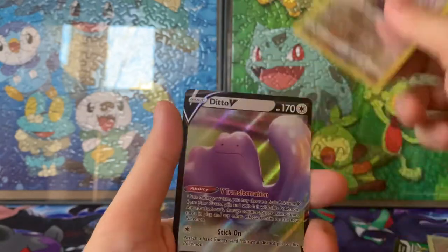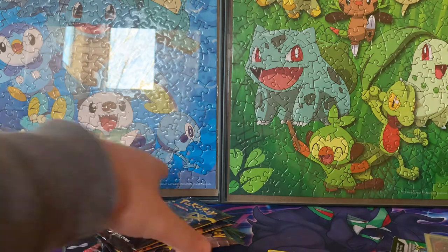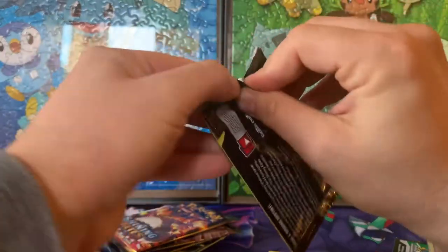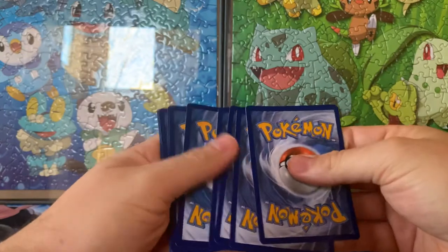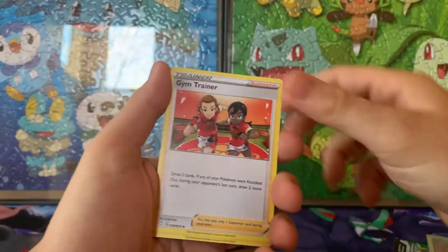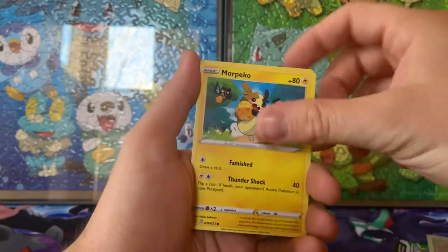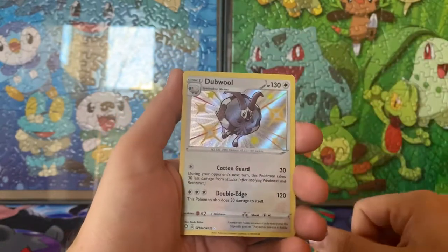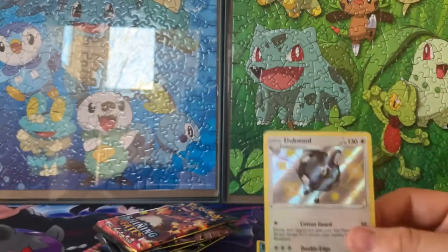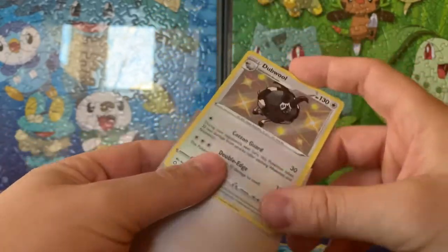Hey, we got a Ditto — that's cool! You can hear my kiddo actively watching and assisting with the break. Pack five: Gym Trainer, Luxio, Dartrix, Rillaboom, Eevee, Morpeko — look at him with the little Pecha Berries — Snubbull, Buizel, Nickit. Oh, double Nickit! I've had enough Ditto to ever deal with double again after all those Champions Path boxes, but that's still a cool card. We like baby shinies.